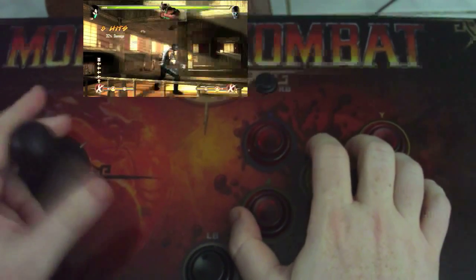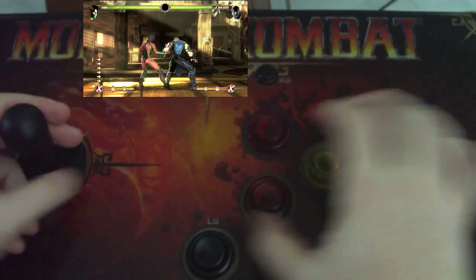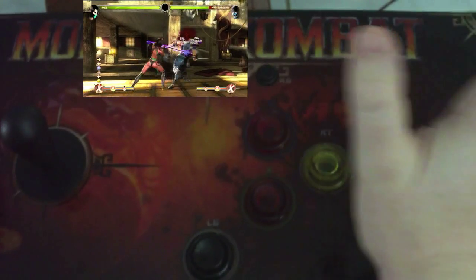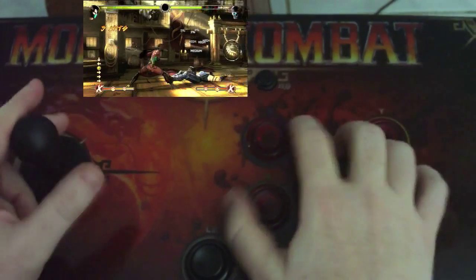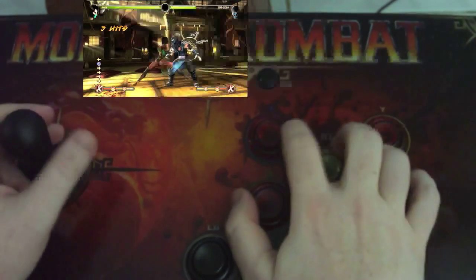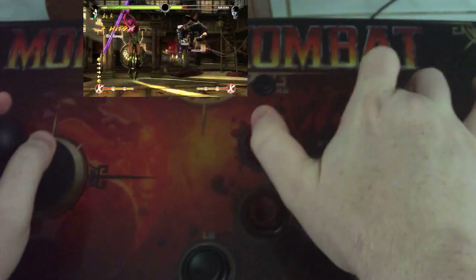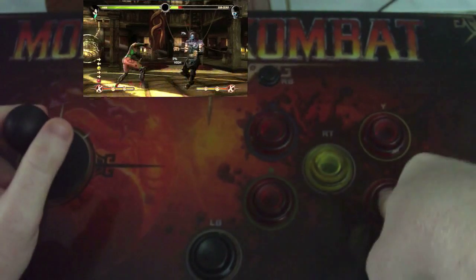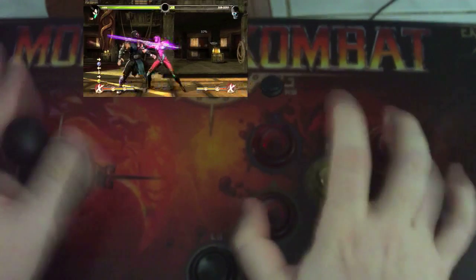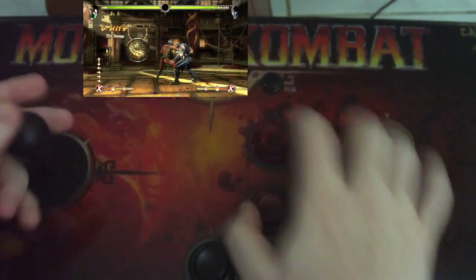As you can see, the very first part of the Jade combo is back-back-one and then roundhouse Y, or backward fireball Y. Watch how fast you input it — the game recognizes it right away. Before she's even finished with the Y, I'm already done with the backward fireball Y input. Then you have to dash up, back-two, dash up, four, and then go into that move. It missed there but you get the point.